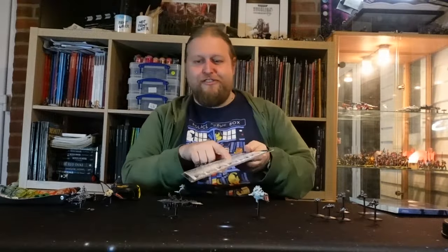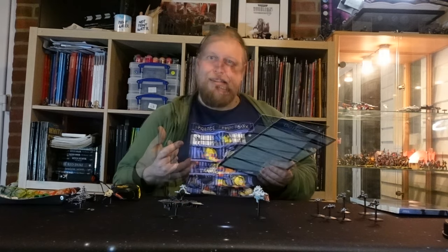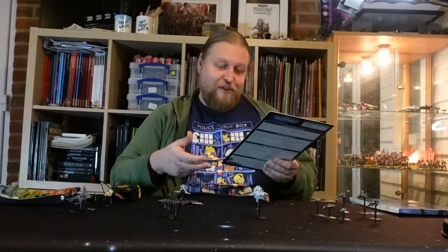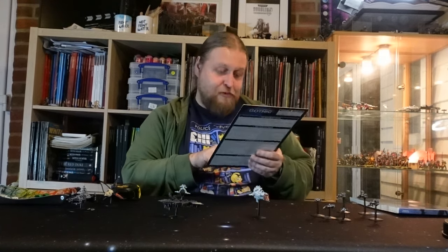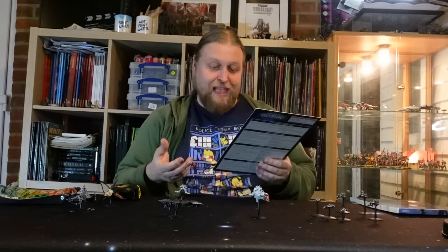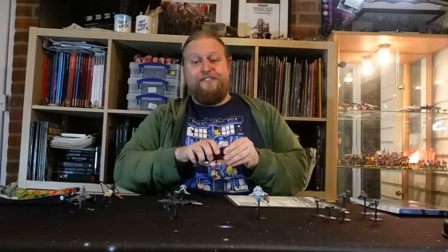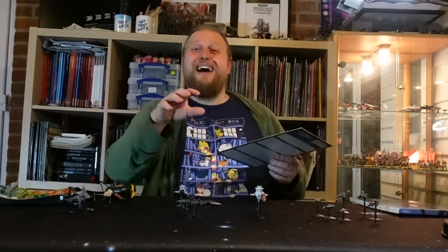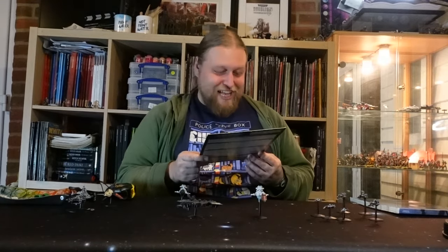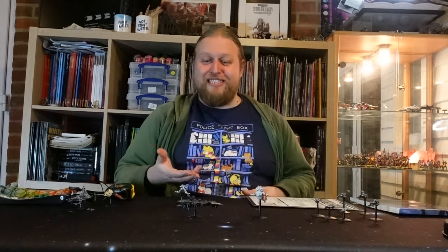If the Styx was further away — more than 30cm from the Mars-class battlecruiser — I would have to move one column to the right, which would only give me 3 dice to shoot at it. If on the other hand I'm within 15cm of the target — measuring stem to stem — then I get to move one column shift to the left, which would give me 5 dice to shoot at the Styx.